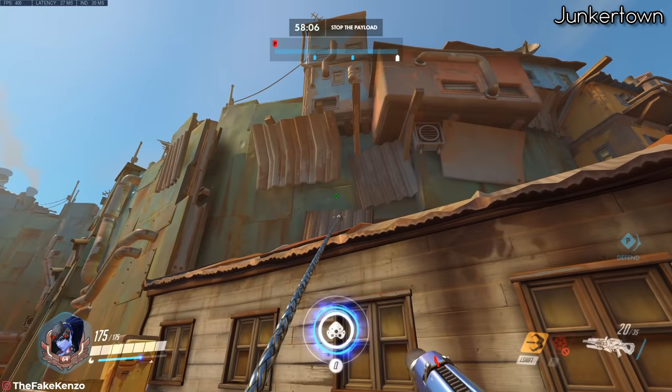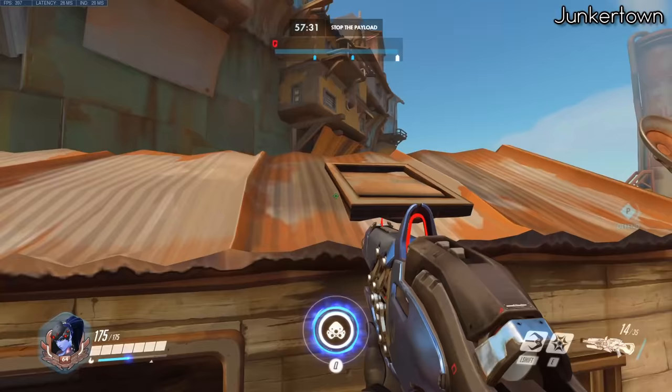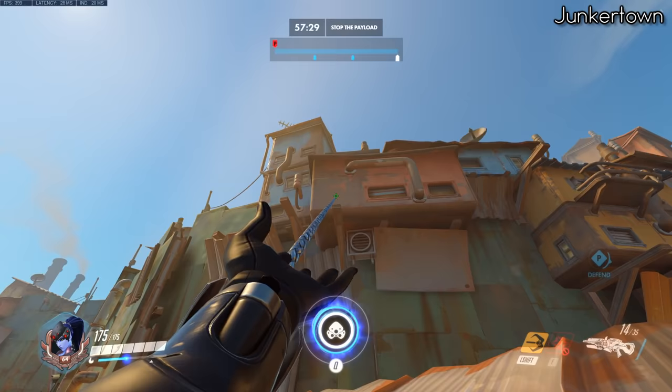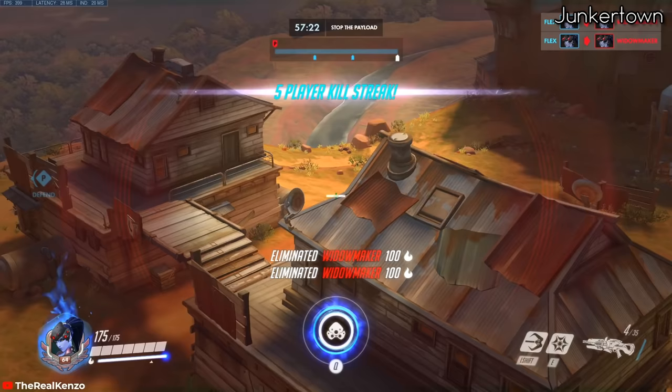Next up we've got Junkertown. By now everyone should know this easy grapple hook spot on top of the metal plate, but for attackers this spot only gives you a view of the stairs. Instead, if you climb on top of the railing by the side of the bridge and aim a grapple on top of the pillar on the left side of the air vent, you can balance yourself fairly easily and get a good view of the entire defenders area.